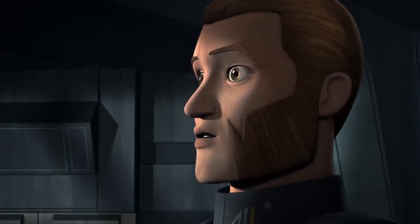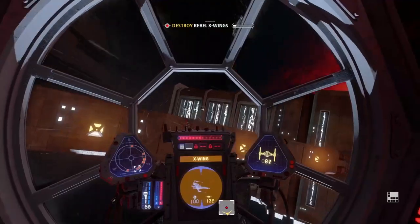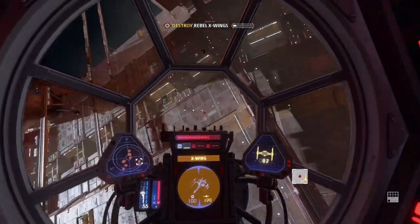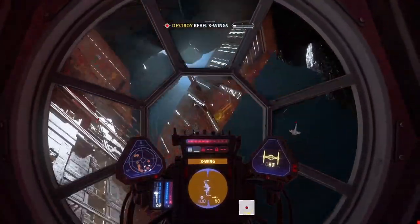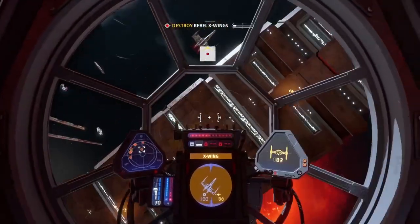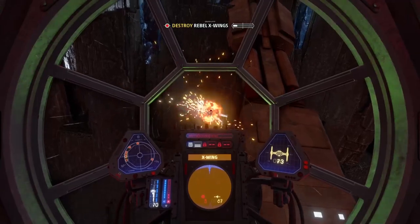With the news that the B-wing and the TIE Defender are coming to Star Wars Squadrons, we're going to explore just how the developers at EA Motive are going to pull this off — essentially answering: how on earth is the B-wing going to work in Star Wars Squadrons? So without any further delay, let's get right into the video.